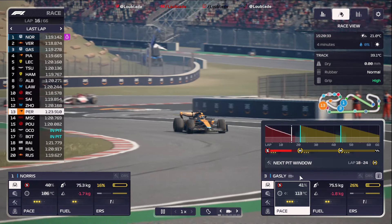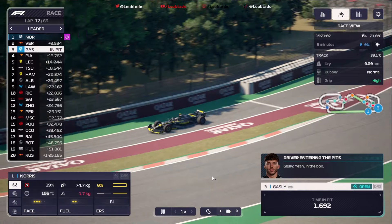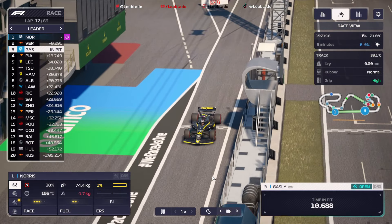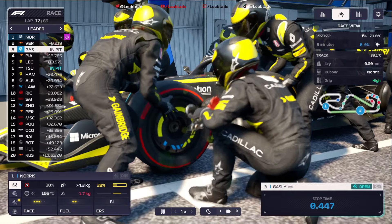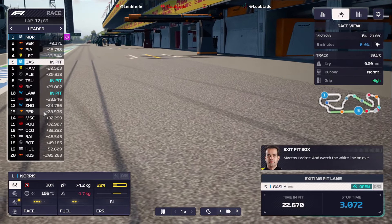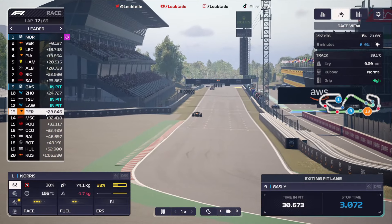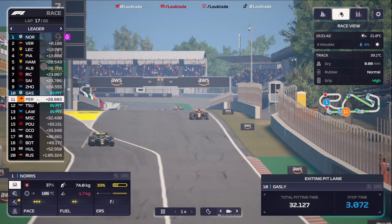We are pitting Pierre Gasly to cover off Checo Perez and the undercut — felt it made sense to do so. Perez has come out with a nice little gap and I'd quite like to exploit that as well. We're keeping an eye on where Lando Norris comes out — I don't want to pit too early with Lando, especially when we really want to stop at the end. Pierre Gasly can do this — he's got two sets of mediums. Where is Checo Perez? Checo Perez in P13, just coming around the final corner. Pierre Gasly trundling away in P7. Are we going to manage to come out in front of the McLaren? It's looking exceptionally tight.